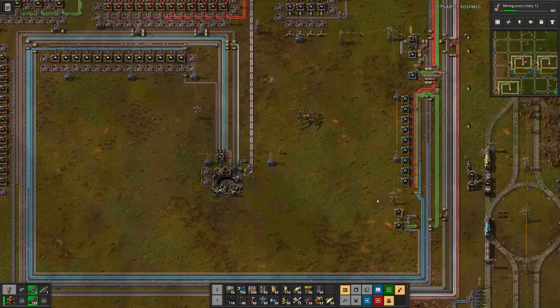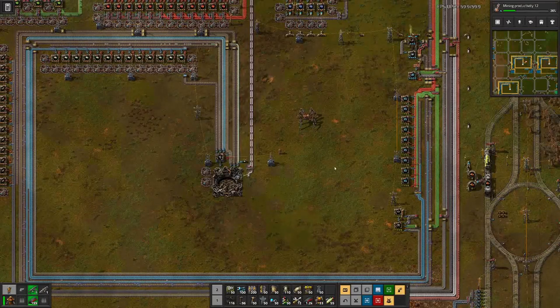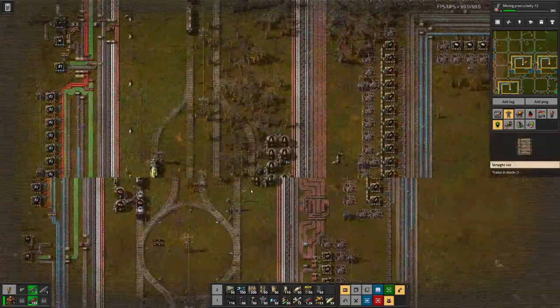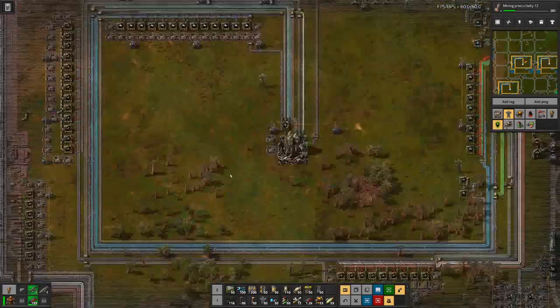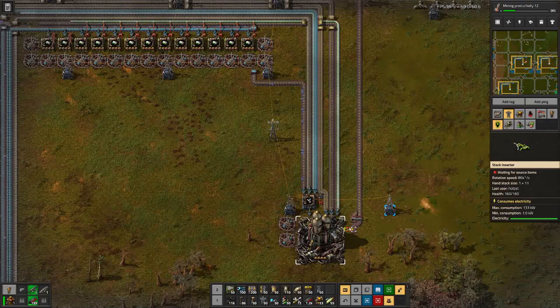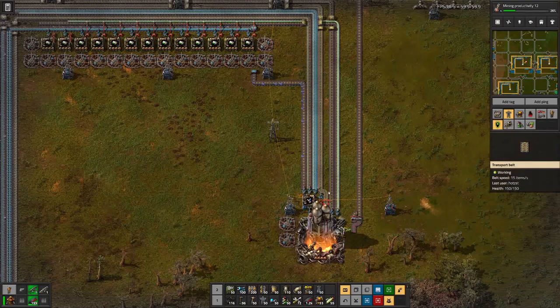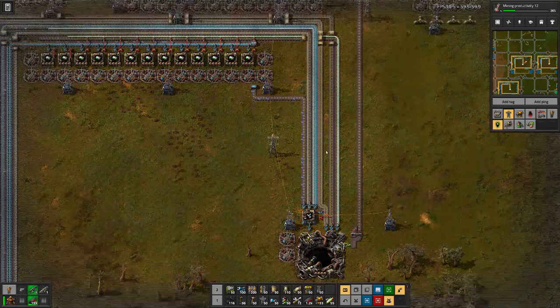By now the three rocket silo factories have evened out and we are producing more or less evenly. We can see we just had a rocket here as well. Over here we are waiting for a satellite, and at this point the speed of the rockets that we launch is hemmed by the speed in which we can craft the satellites, and this is mainly due to lack of blue circuits.